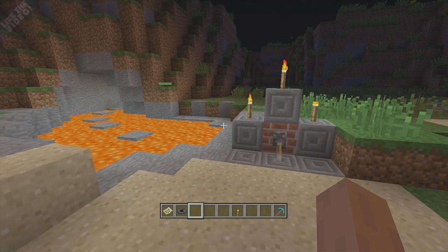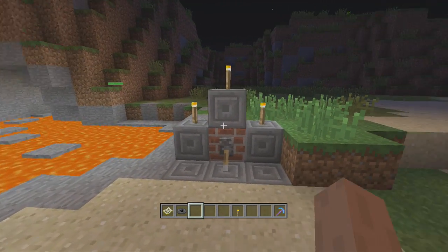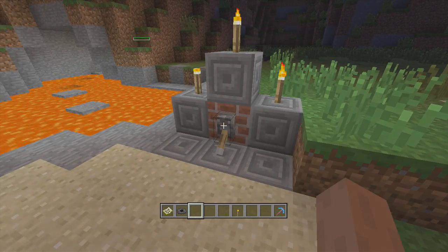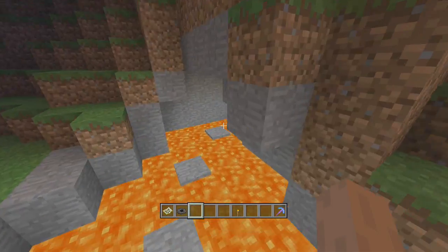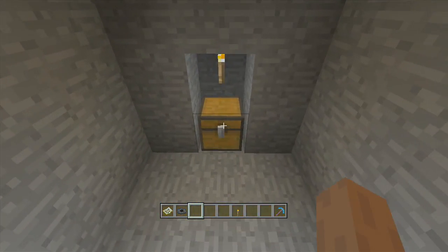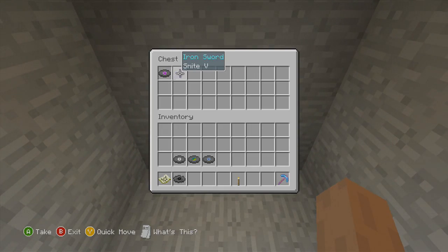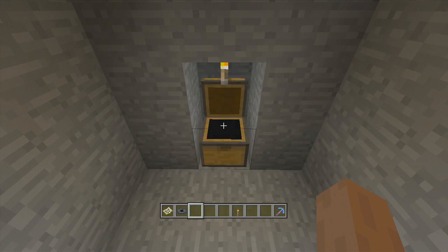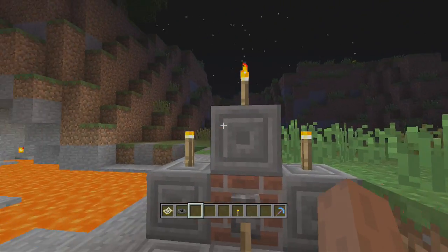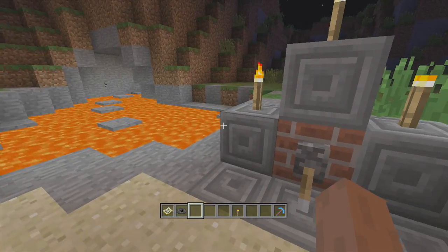Over here is where you're going to find the Mellohi disc. You've got these levers over here which you can pull up to do some lava parkour, and then you'll come in here and find your music disc. This time you get an iron sword with Smite 5, which is really good. It was a pretty cool find when you do the little lava parkour, showing off some of the new blocks in TU-12.